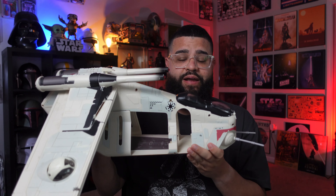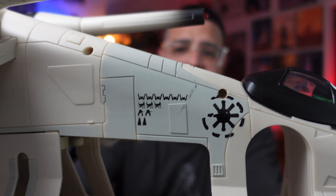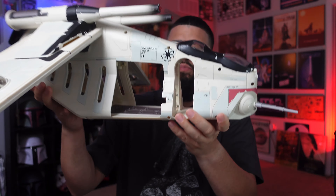This is very similar to the Attack of the Clones version, except the accents are black instead of maroon. As you can see, the cockpit is black on top, the wing accents and the missiles are black. The markings are a bit different, but everything else is pretty much the same as the other two gunships I have.